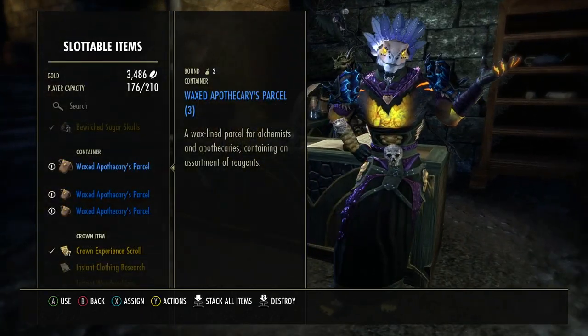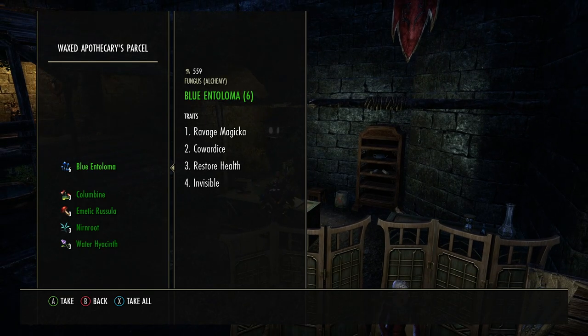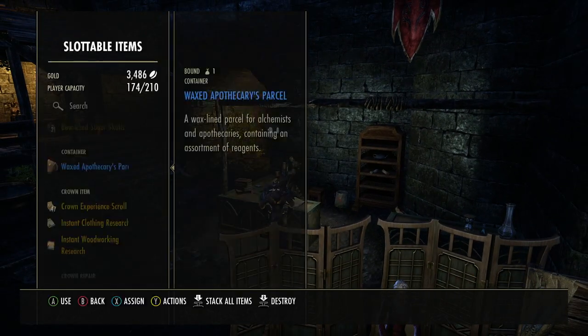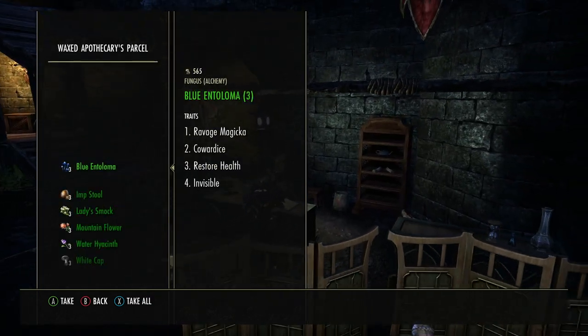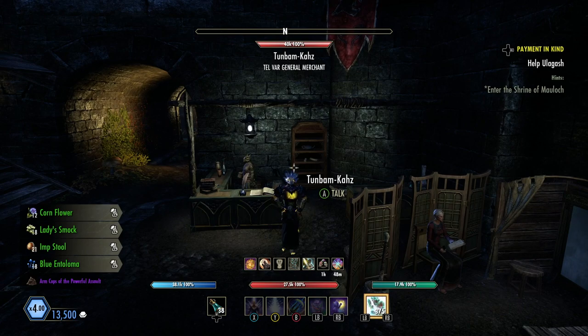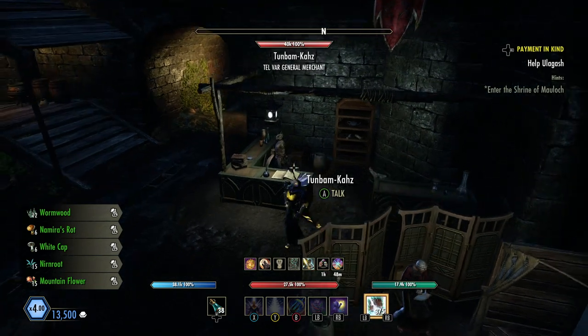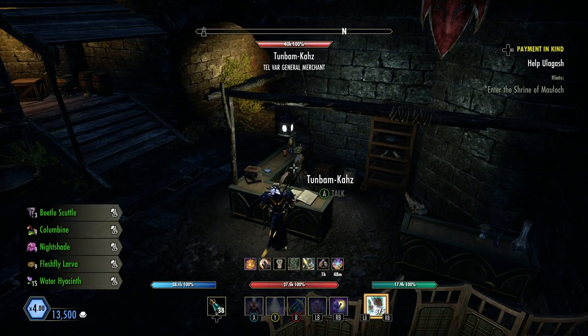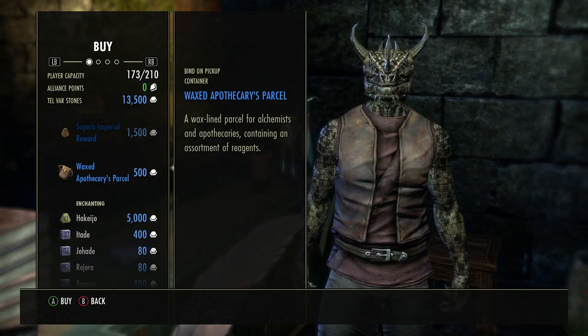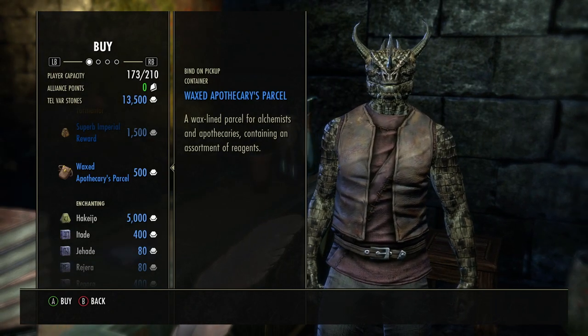It's definitely worth it if you have the Telvar and you're not saving it up for something else. And if you have ESO Plus, it's great because none of your bag space will be taken up — it'll all just go into your craft bag. Now this guy also sells other things besides the waxed apothecary parcel.